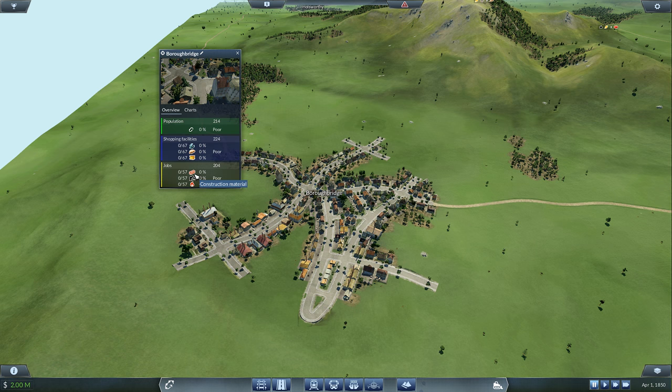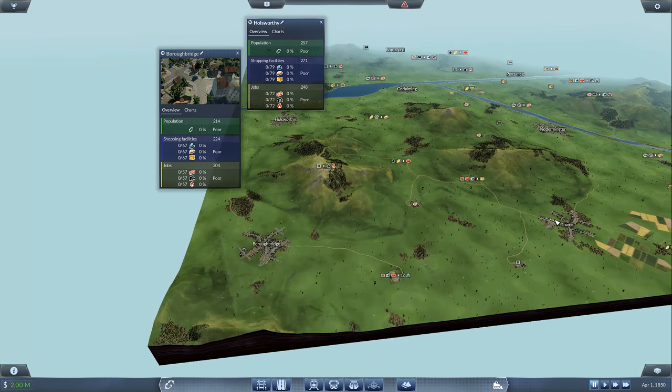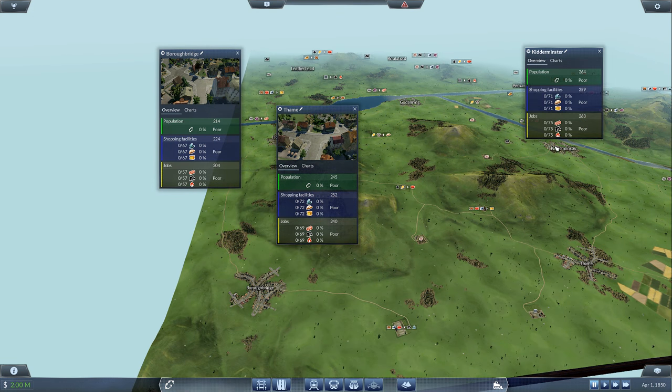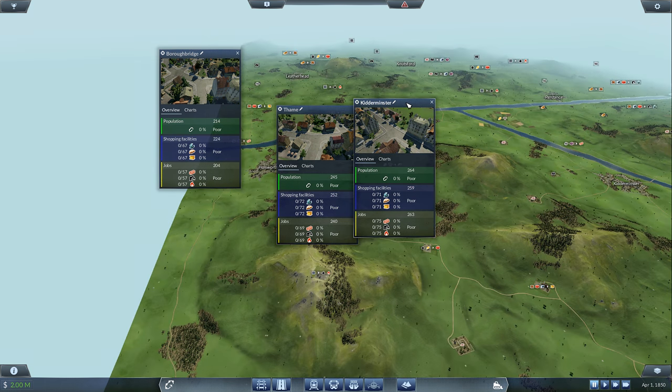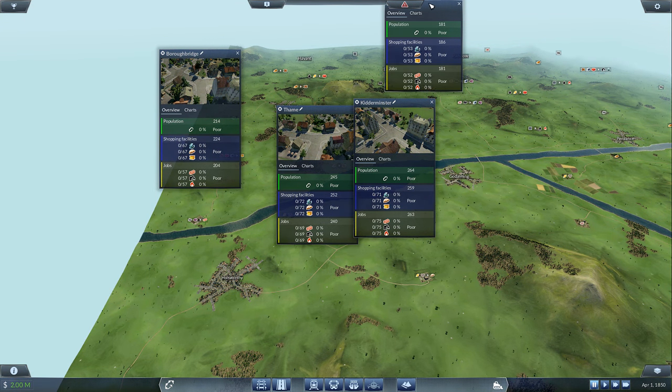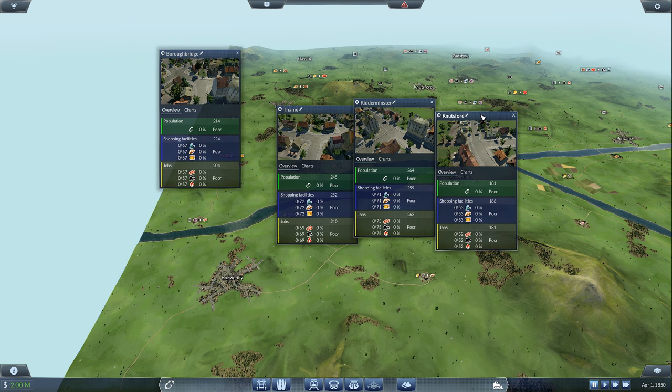Boroburg, for example — they need tools, food, and goods for shopping facilities. They need line usage, putting places together with lines to improve population. Jobs need construction material, machines, and fuel. As far as I can tell everybody needs the same stuff, just different amounts of it, presumably based on population.